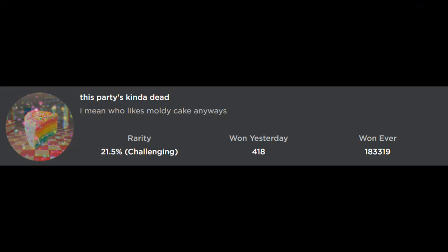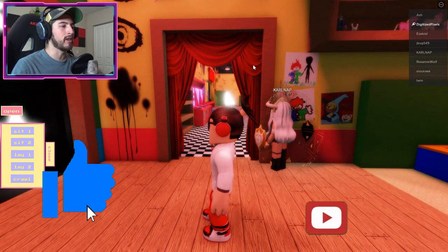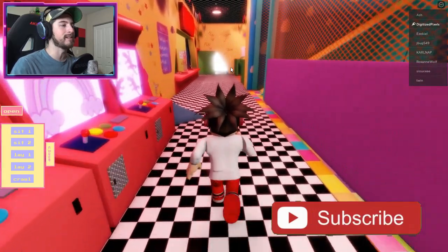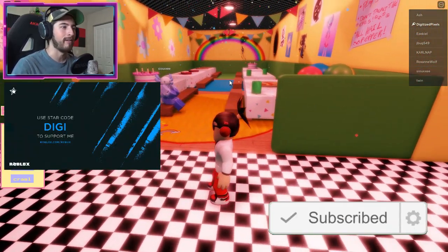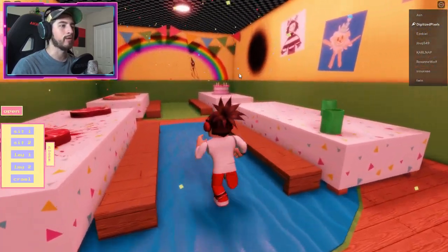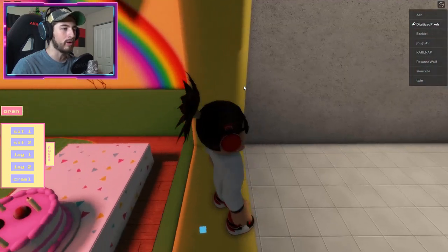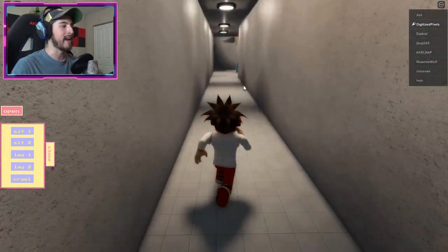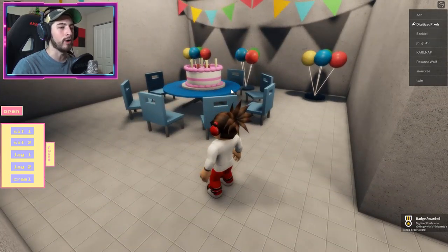This party's kind of dead — I mean, who likes moldy cake? To get this badge, you're gonna want to go through this doorway here with the red curtains. Head all the way here, go into this party room, and then to your right is going to be a black circle. Go ahead and jump through it like that.